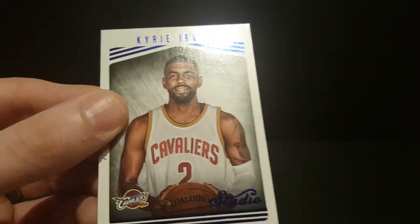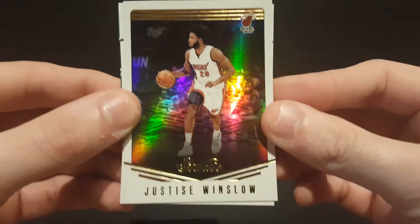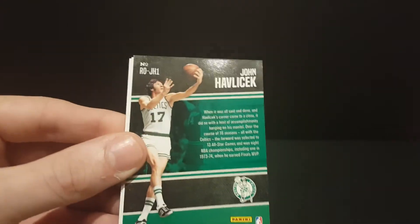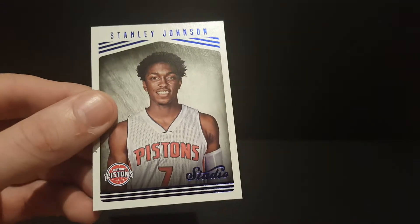Got a Marquese Chriss rookie card, Andrew Wiggins, a LeBron James, a Kemba Walker Driven insert, Kyrie Irving portrait, Dirk Nowitzki, and a Justice Winslow. Also got an Gary Payton, Steph Curry, and a John Havlicek Rising to the Occasion insert.